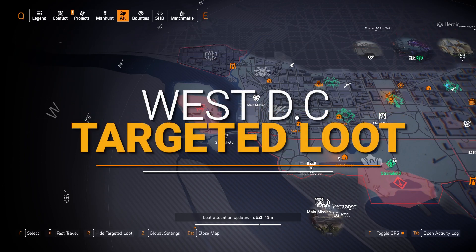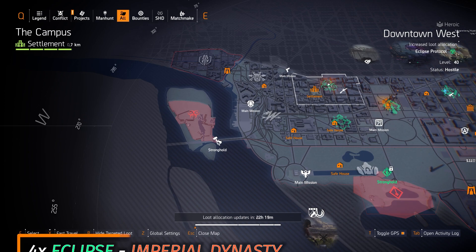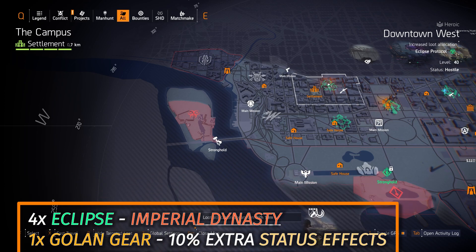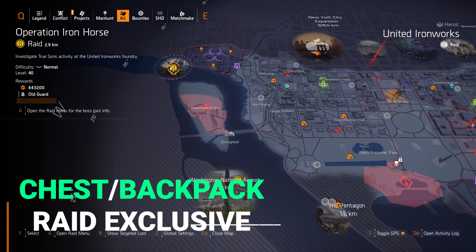West side targeted loot highlights: starting off with gear sets, we've got A-Close Protocol at Downtown West. You can farm for my favorite fire damage build — four pieces of A-Close Protocol, the Imperial Dynasty holster, and one piece of Go Long gear for that 10% extra status effects. I'll have that build video in the top right title card. Next up, Future Initiative at Constitutional Hall — a great healer set.